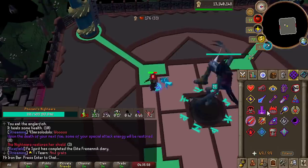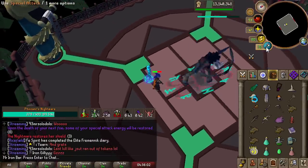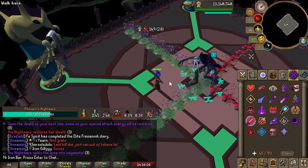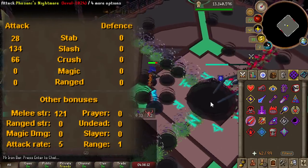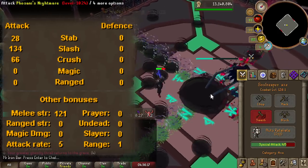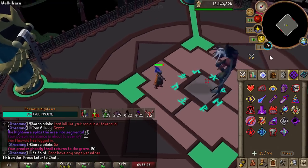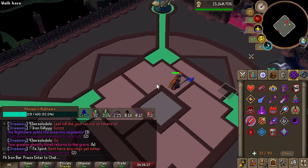Now we can cover how this weapon works to explain this weakness further. This weapon's base stats are already really nice — it's got a solid 134 slash and 66 crush accuracy and a whopping 121 strength bonus. This weapon is a 5-tick, meaning 3-second attack speed like a rune crossbow — not too slow and not too fast. It's a decent melee weapon no matter what, just not exceptionally good until you utilize that special ability.